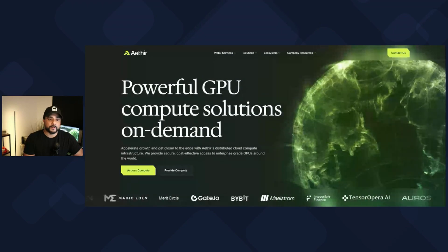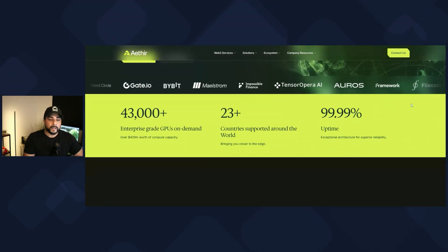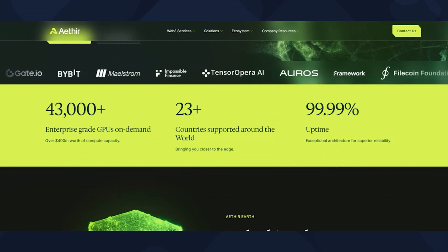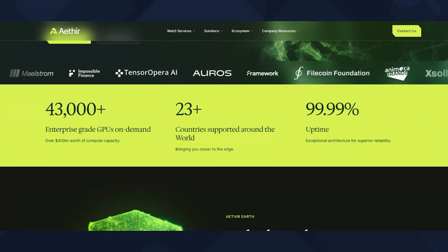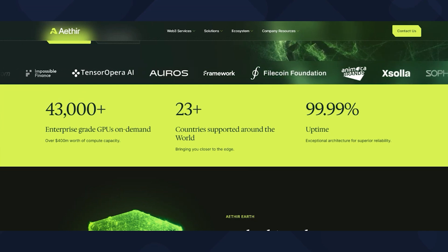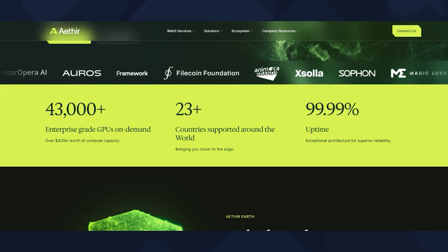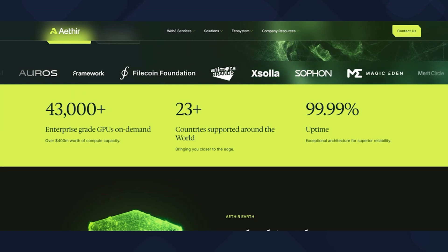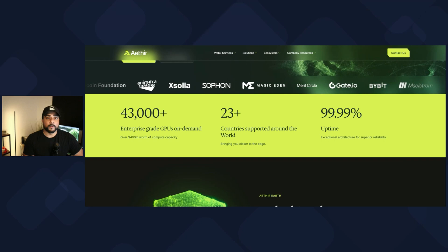This is where the investment for Aether actually matters. On their main page right now, you can see they have over 43,000 GPUs that have already been purchased and are on the network — and these are enterprise-grade GPUs. They're spread out across 23 different countries, and they have an excellent uptime of 99.9%. This investment in GPUs that they already have is worth over $400 million.